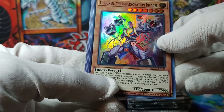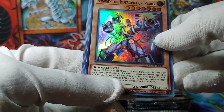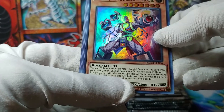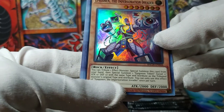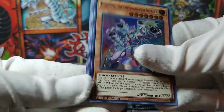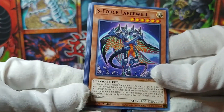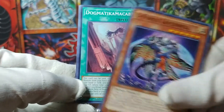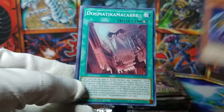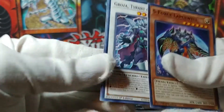Tribute an effect monster, special summon this card from your hand, then special summon a token with the same type and attribute as the tributed monster's original type and attribute — only use this effect once per turn. Well, I'm sure there's a use for that somehow. S-Force Lapsawell, Dogmatica Macabre. Dropped it. Groza the Tyrant of Thunder — that's kind of a cool one. And Dinomorphia Alert.